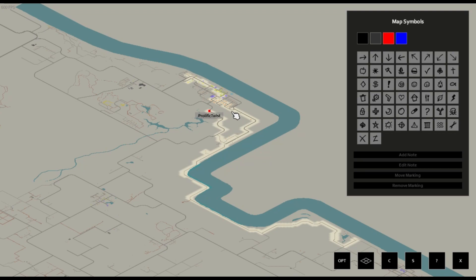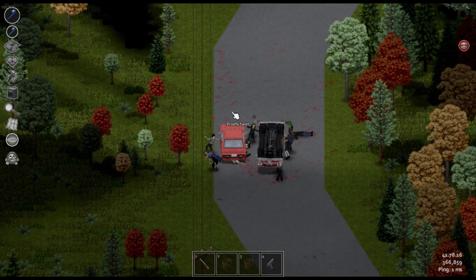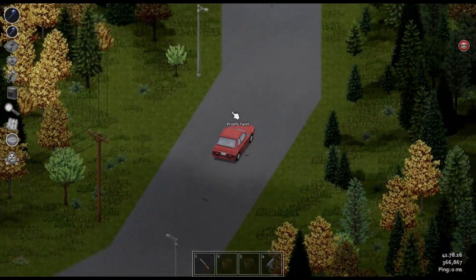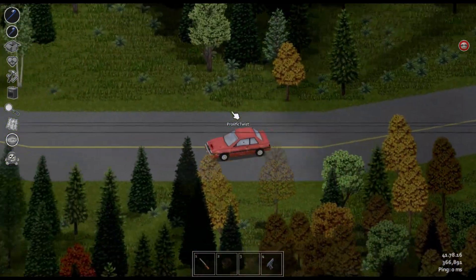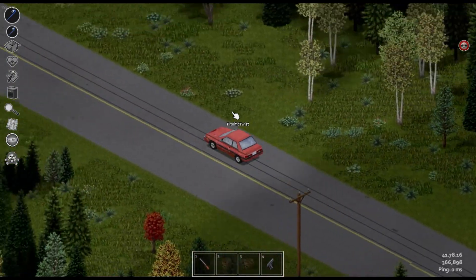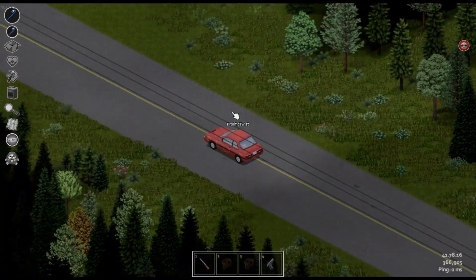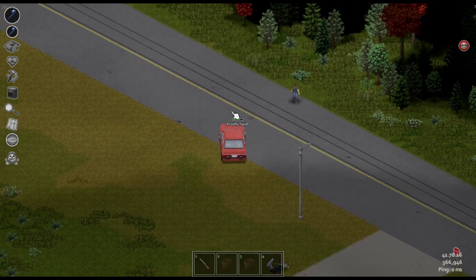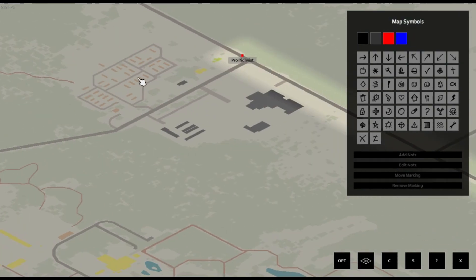I saw all the zombies just start surrounding the car and I was like, that's a little awkward. How are you holding up over there? Pretty good, just chilling. We're almost there. Slowly clearing houses with my kitchen knife. That's a good plan - if you crouch and sneak up behind them, you can one-shot them. I think it's this one - will you look over? I think it's the next one.